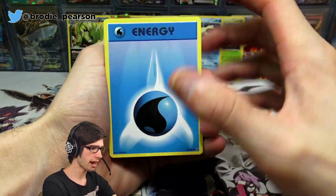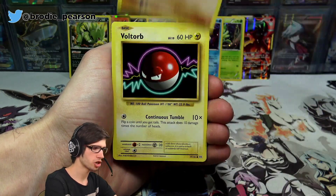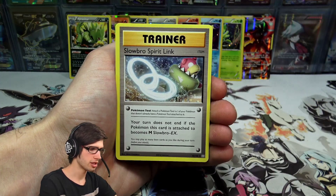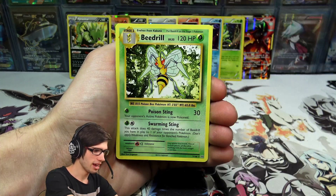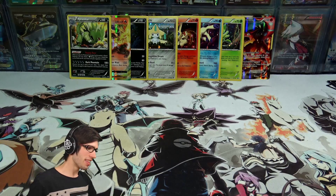There's always potential for a BREAK card though. We got a Growlithe, Machop, Voltorb, Diglett, Poliwag, Revive, Slowbro, a Nidorino reverse holo, and just a Beedrill regular rare. That wraps things up.